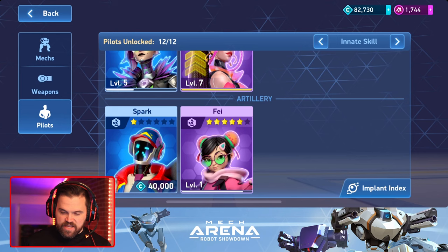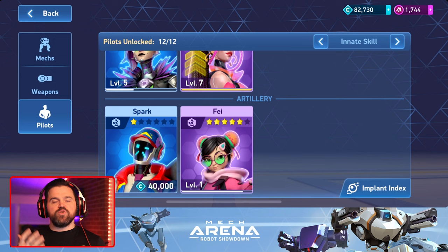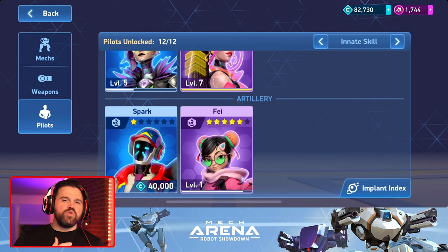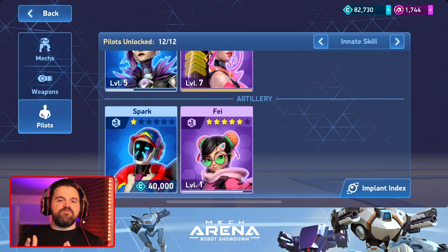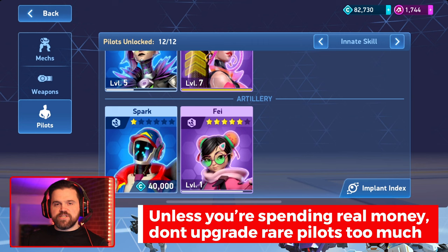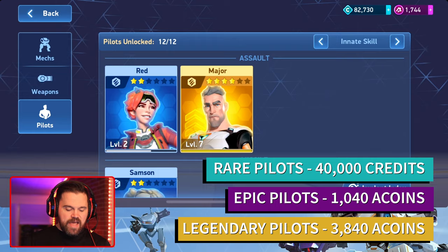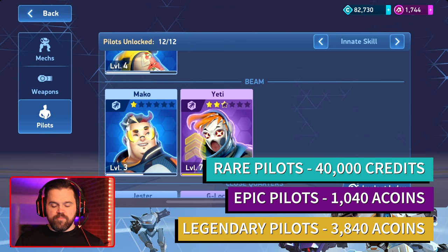You can purchase any pilot with in-game currency. Here's Spark - I haven't gotten him, but I can purchase him if I want. The rare pilots are the cheapest at only 40,000 credits. Your epics and legendaries will cost eight coins, so a bigger investment. Legendaries cost almost 4,000 eight coins to unlock, but epics are only about 1,000, so that's not too bad and definitely worth getting.